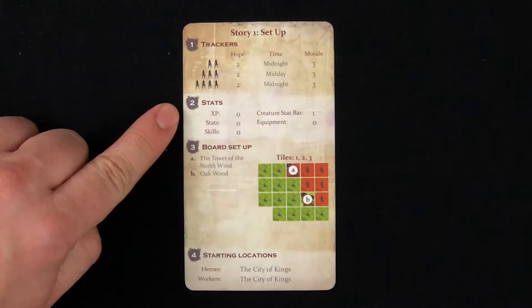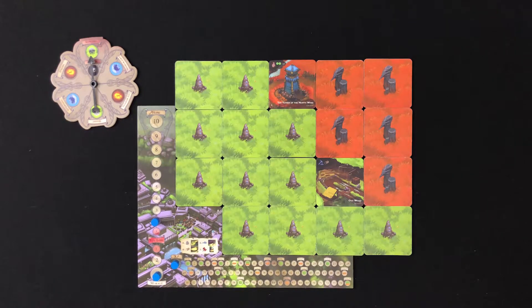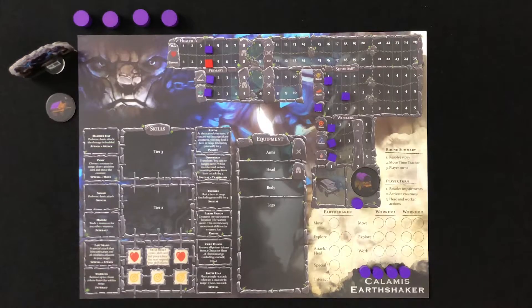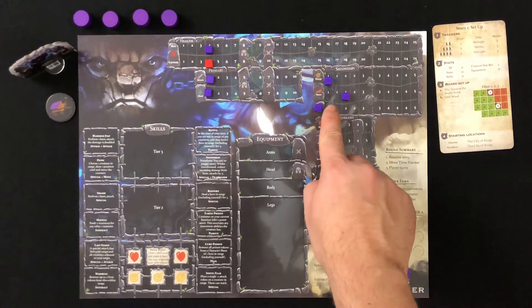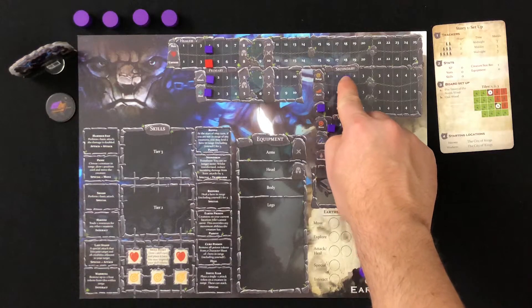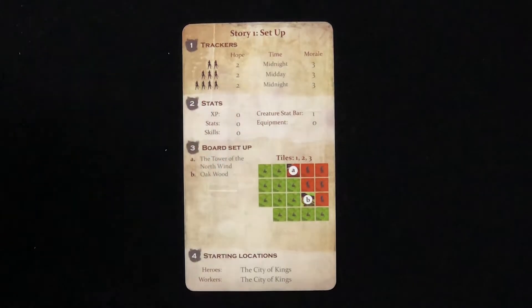Next, we set up our hero and creature stats. For this story, your XP starts at 0, but it will increase as you complete quests and kill things. For your first story, your hero doesn't receive any additional stat or skill points, although they have their base stats. If additional stats were listed, you would simply increase your stats by that amount — so if the setup card read 'Stat 2,' you would increase any two stats by 1, or any one stat by 2. This number here indicates how many equipment cards will be added face-up to the trade district.